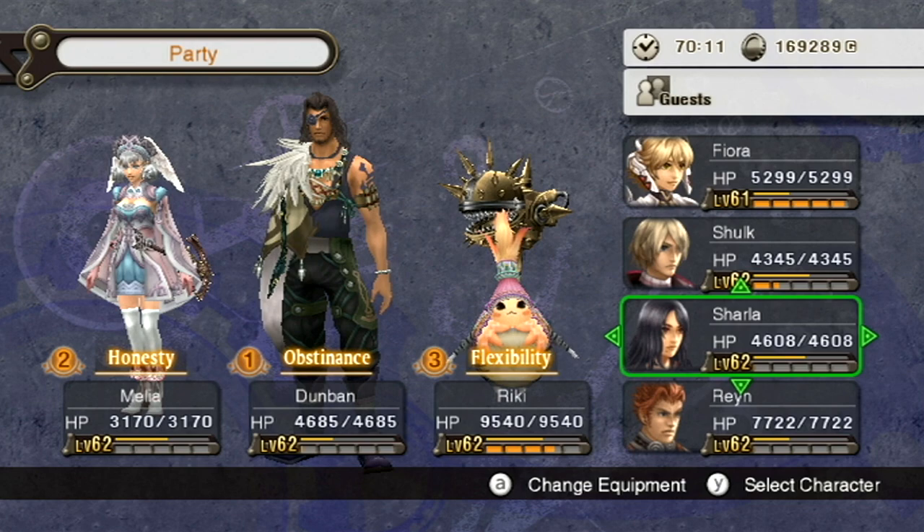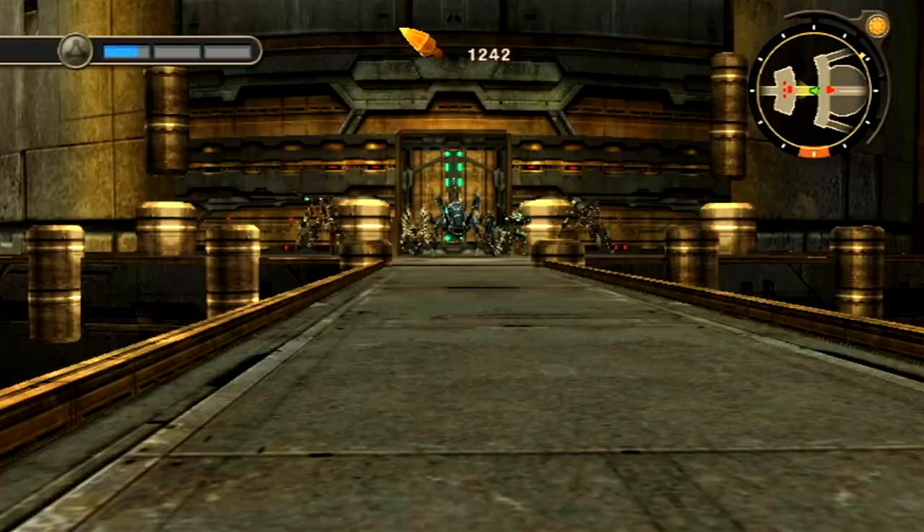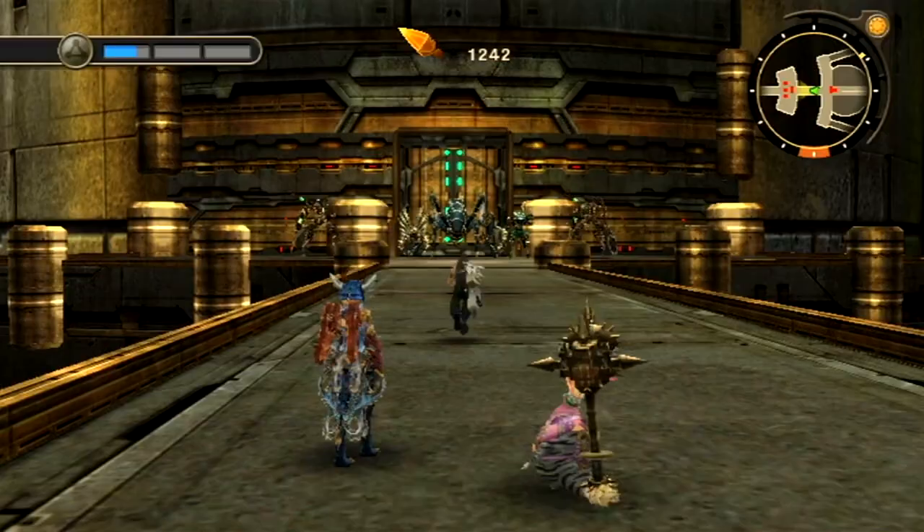I see five enemies ahead that are right in our pathway. I am not using Shulk for this — let's switch over to Dunban. I'll have Ricky up there as well, and Fiora. We'll have the brother and sister as well as the hero Hom and the hero Pon fight together. Sounds like a good idea to me. I think you know what tactic I'm going to be doing — it's kind of my new favorite thing to do whenever I see a group of enemies.